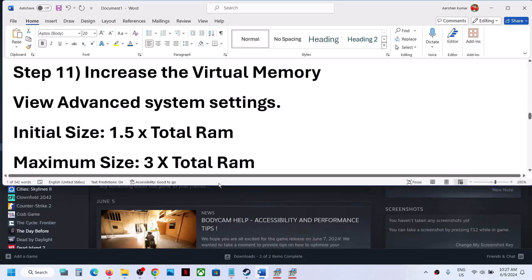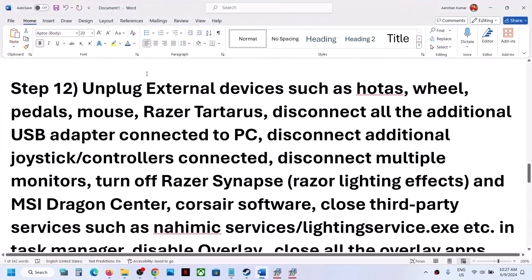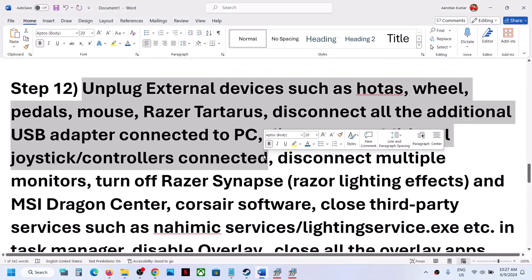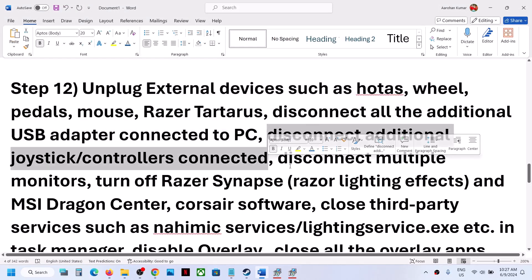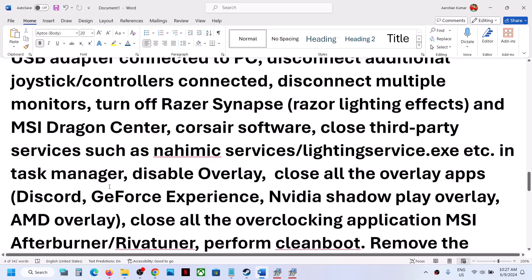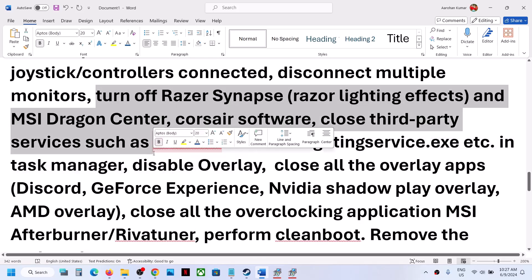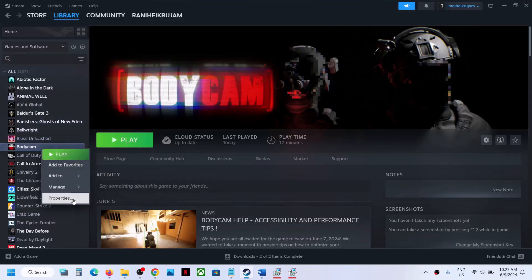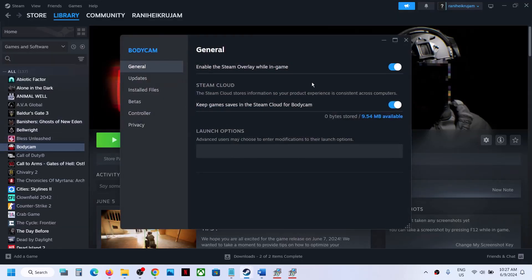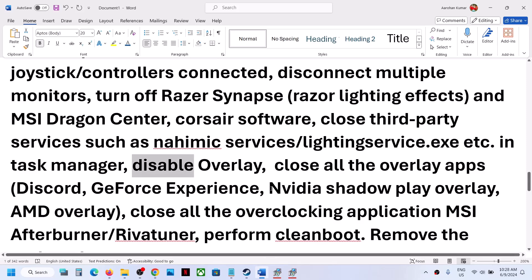The next step is to unplug all external devices. If you have any external devices or controllers connected to the computer, disconnect them. Try launching the game on a single monitor. If you have any third-party applications or services running, close them. To disable the Steam overlay, right click on the game, select Properties, and under General turn off Enable the Steam Overlay.